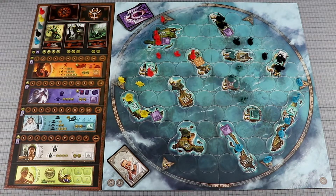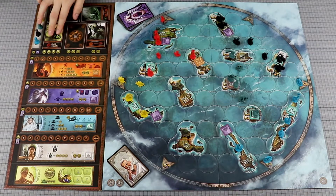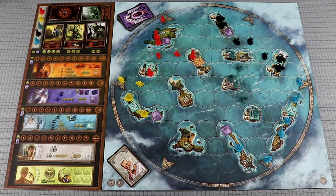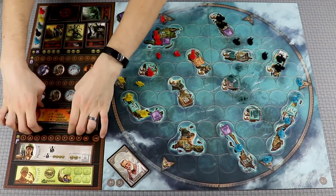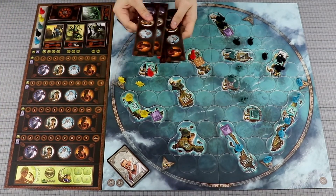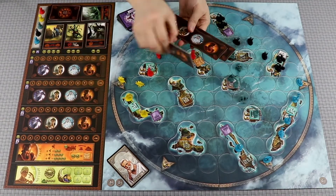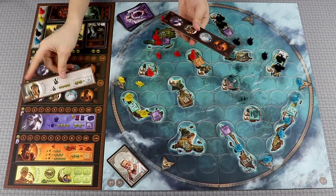Start the preparation phase by updating the mythological creature track. Discard the creature on the two gold space and slide down the others, then backfill from the draw pile. Shuffle the four Greek god tiles and place them on the spaces above Apollo. If you're playing with less than five players, some will be placed face down and will be used in future rounds.